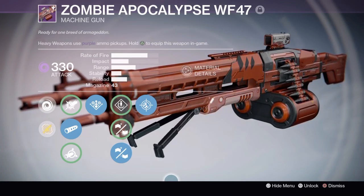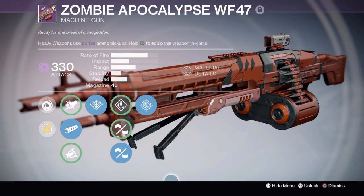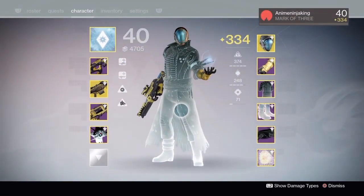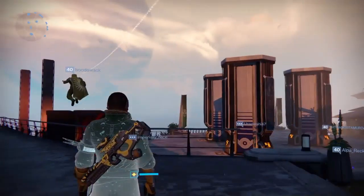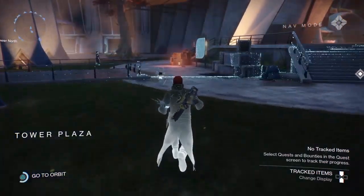From my recent rank up with the Crucible, I got the year two version of the Zombie Apocalypse machine gun. I got some pretty decent perks on it. We are going to test out all of these weapons in the Cosmodrome, so we're going to go there right now.